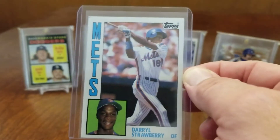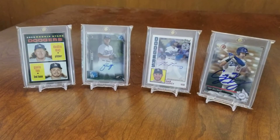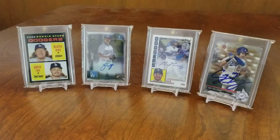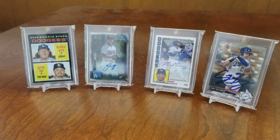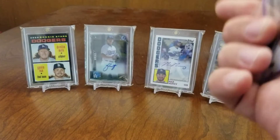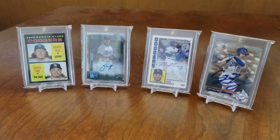Got this Darryl Strawberry rookie - got a couple dinged corners unfortunately, but still a really cool looking card, I've always loved that card. Got this Sammy Sosa Fleer rookie - not a bad one. Kirby Puckett 85 Topps rookie, really love that one. Got this cool Bowman's Best Cal Ripken Jr. card - can't remember what year, maybe 97 or 98.